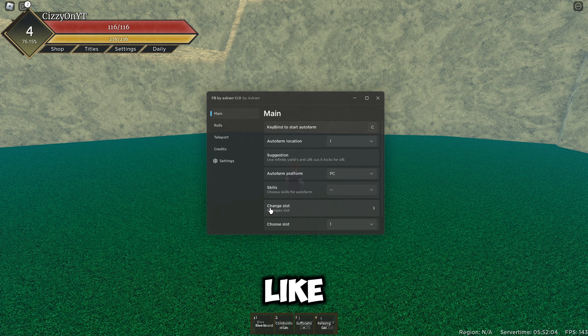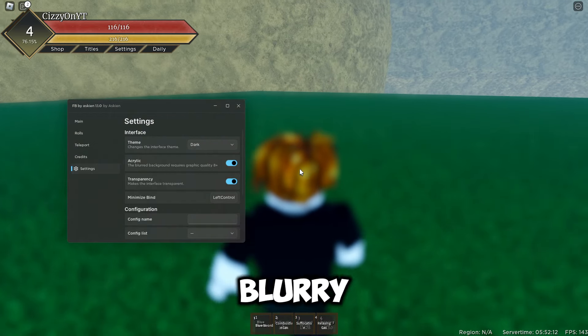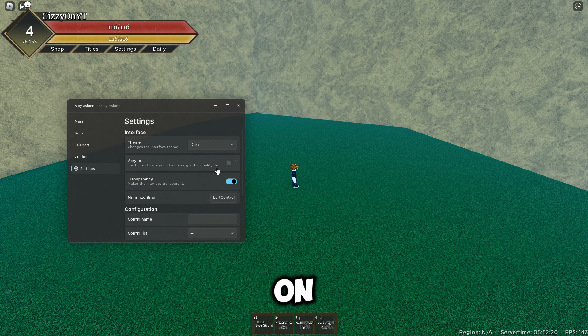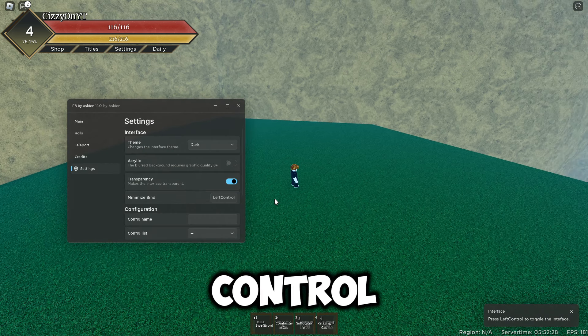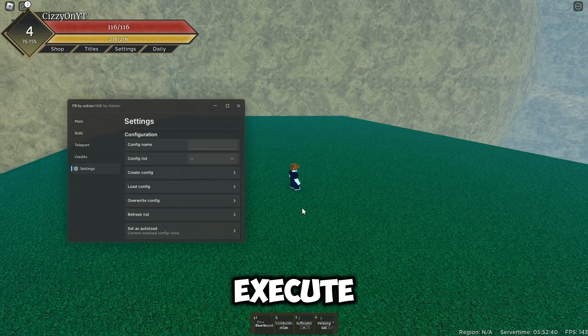Once you've done that, this is what it will look like. We've got a few different tabs. In Settings, if you put the acrylic blur on it will make your game all blurry, so I do recommend turning that off. We have themes you can choose from — I'll leave it on dark. We've got transparency, minimize, binds, and configs. If you change any settings and want to create a config so it auto-loads every time you execute the script, you can do so.